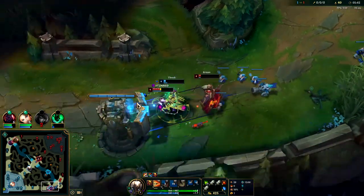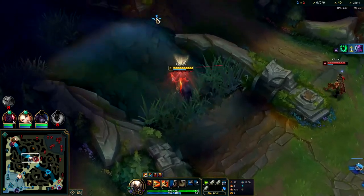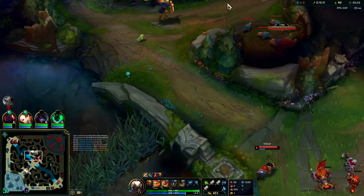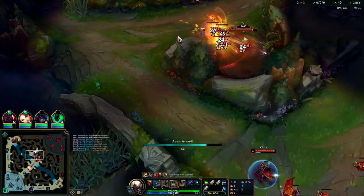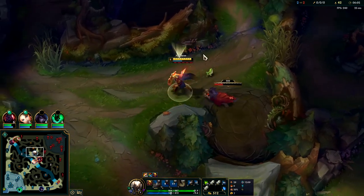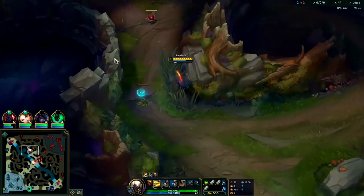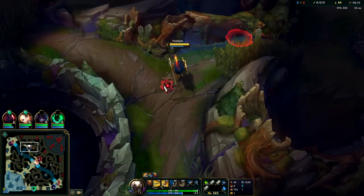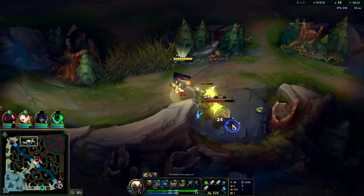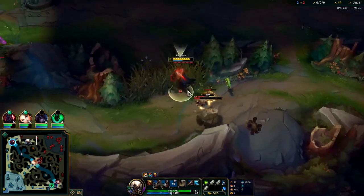She's going to be ganking bot - Thresh gets his Aftershock in, gets the CC on underneath turret, and the cannon minion nearly killed Braum there. They're just trying to cut us off. I'm not sure if he saw us or if he's just baiting. Hopefully we can get her Krugs as well - that's the goal. Not every gank is going to be successful. If you do come up behind them they're generally successful, there's just no one to come up behind at the moment.